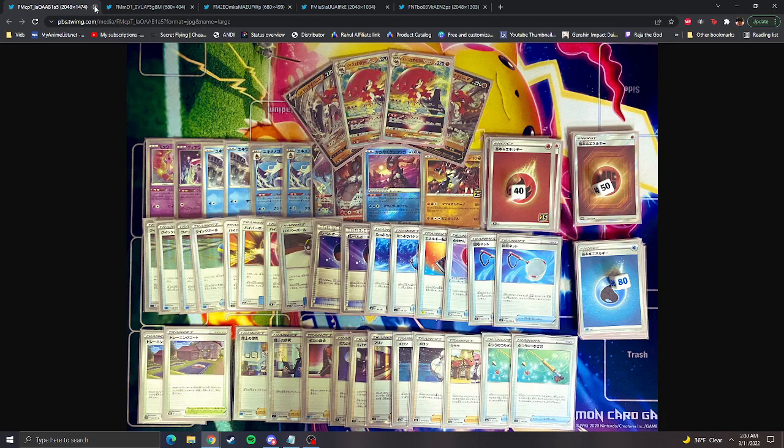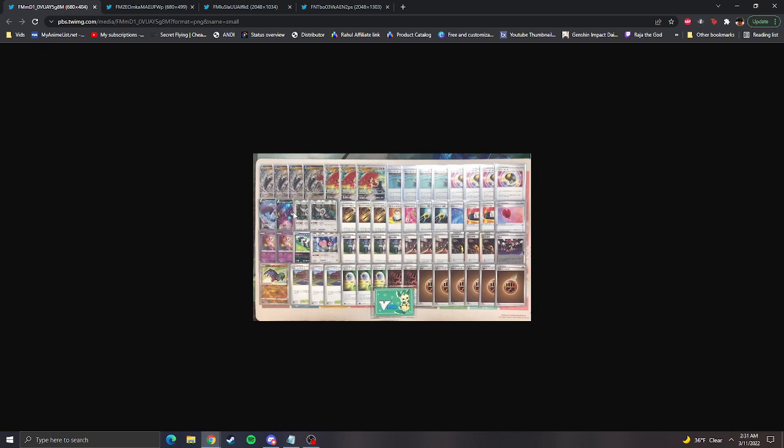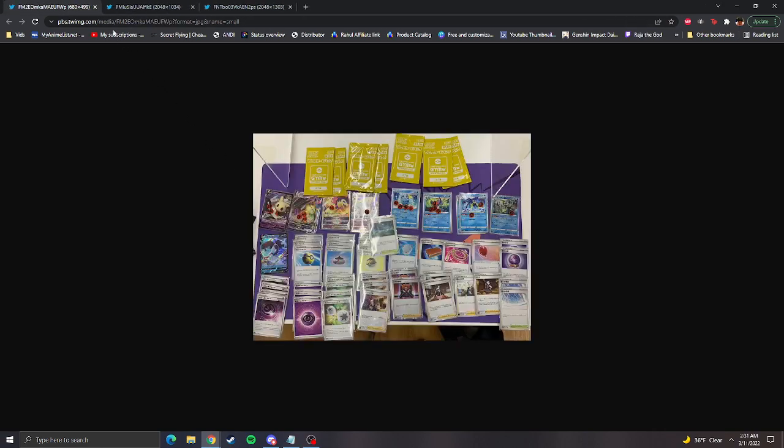Another one — a bit smaller to see — but it's a straight Decidueye list using the Mew engine to power it up and Hawlucha for more damage. Energy Retrieval, a very forgotten card in this format, will be very beneficial to this deck.